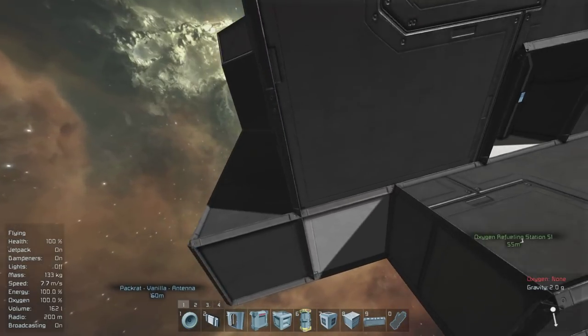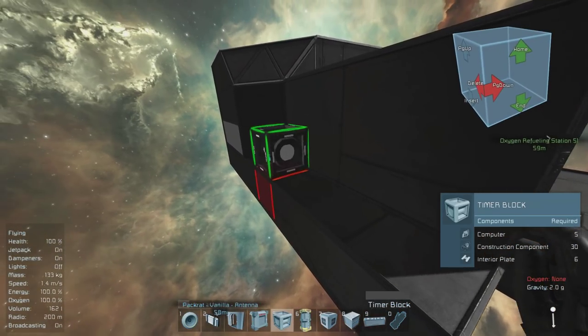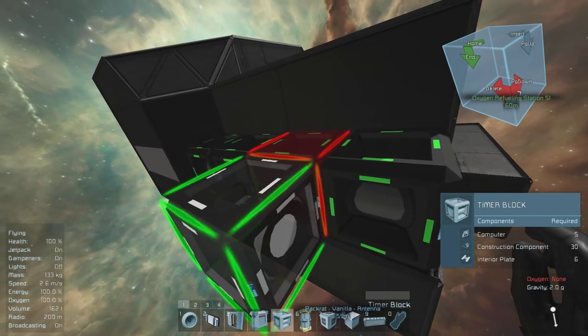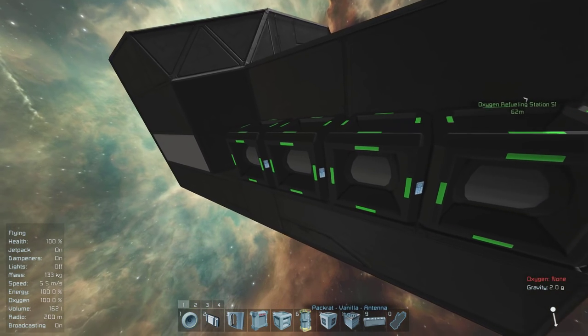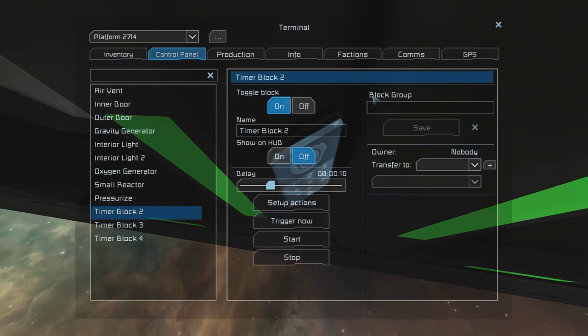Next, let's find a place to put the timer blocks that we're going to have to use for the depressurization and pressurization sequences. For me, I'm just placing them on the exterior because that's easier for me. You might want to place them somewhere on the interior of the ship, say in the control room, so they're well protected. After that, I'm immediately going to name each of the timer blocks so I do not forget which one's which.